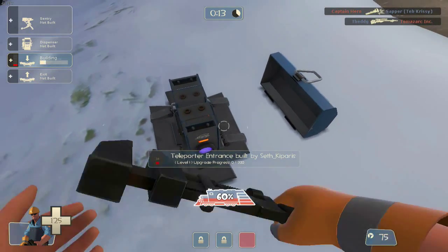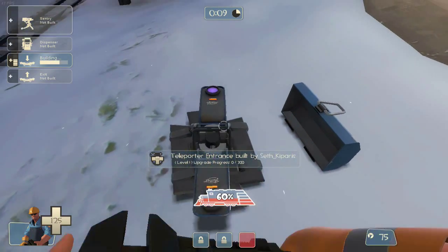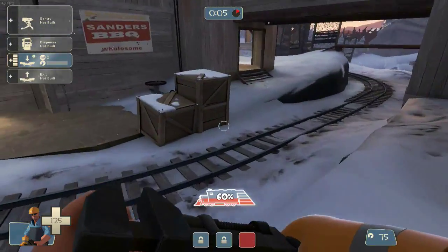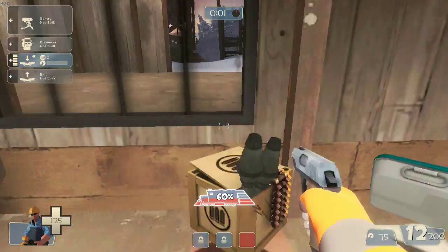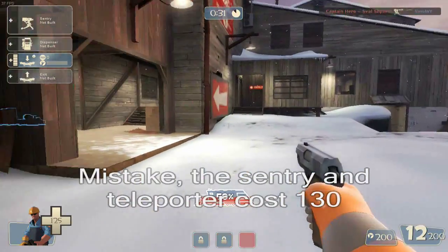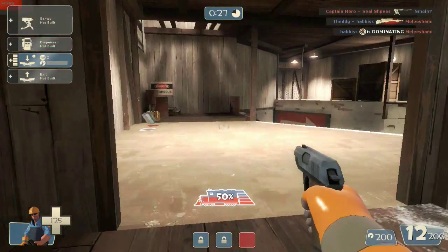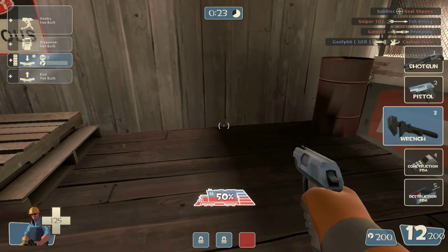The teleporter enables other classes to go from point A to point B quickly. Each of the structures can be upgraded to level 3 using the metal resource the Engineer has, starting at 200 resources. The sentry costs 125 metal, the dispenser 100, and the teleporter 125 metal. He speaks in a light Texan accent.